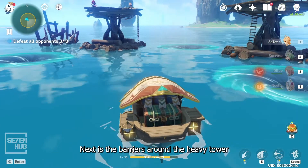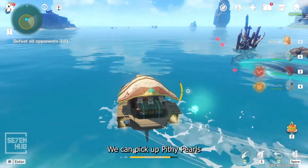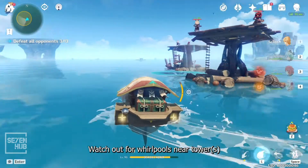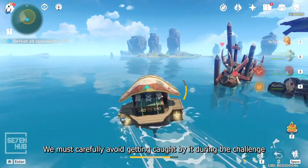Next, destroy the barriers around the heavy tower so that we can reach it more easily. We can pick up pitty pearls that decrease the cooldown of our heavy cannon. Watch out for whirlpools near the tower — we must carefully avoid getting caught by them during the challenge.